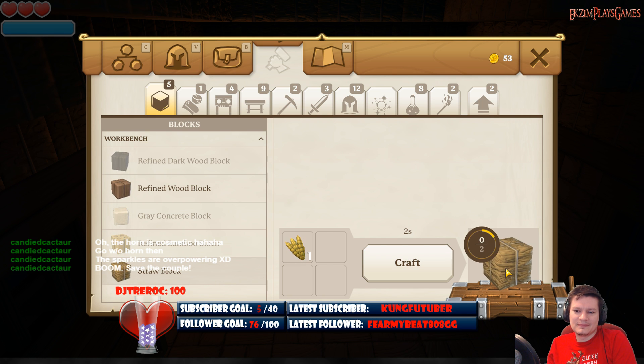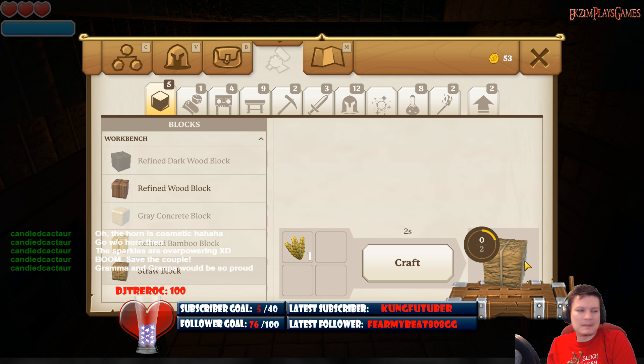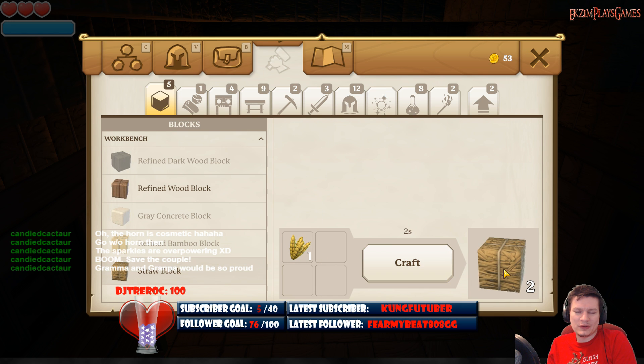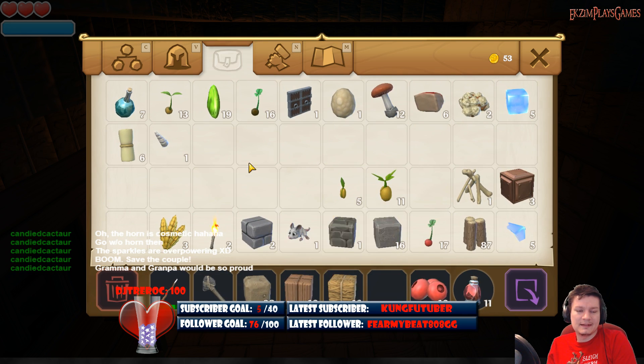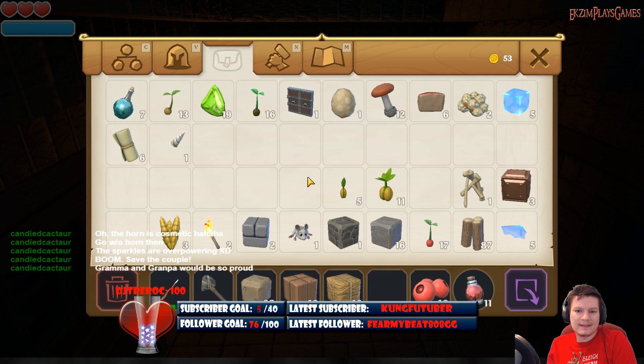That's right. We're gonna be a good virtual Samaritan and help these people out. I like how one thing of wheat over here gives me two straw blocks. That seems a little OP. Alright, how many straw blocks do we have? 16. That's pretty good, I would think.